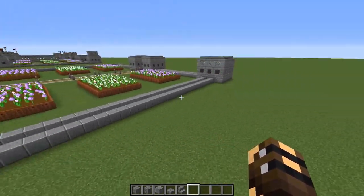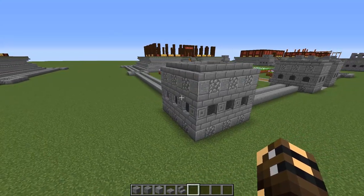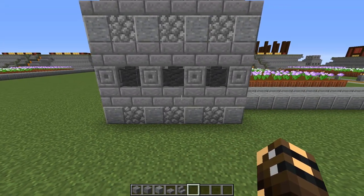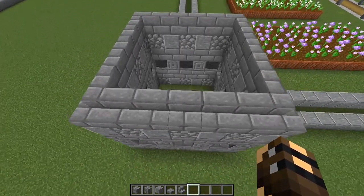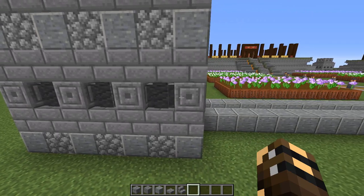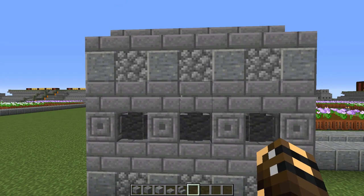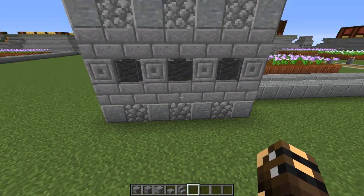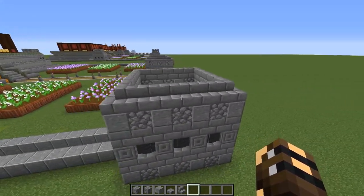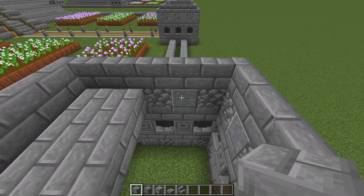Next we're going to build all six little square towers — four corners and two in the middle of the long walls — and they are all identical. The first level is cobblestone and polished andesite; the second level is stone bricks, left hollow on the inside. The third layer is chiseled stone bricks — four on each side with three andesite walls in between. The fourth layer is stone bricks again, the fifth mirrors the bottom cobblestone and polished andesite layer, then finish off with stone brick stairs running all the way around.